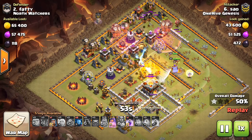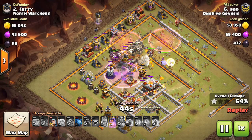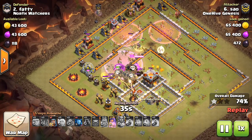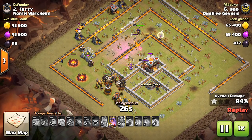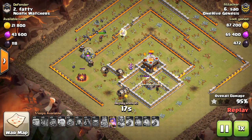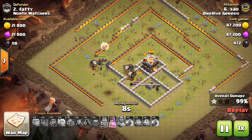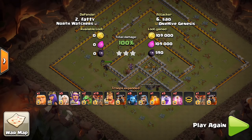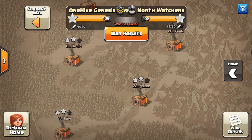Moving on to number two: re-evaluate where your giant bombs are and where your bomb towers are on your bases. As we start to get close to designing new bases at Town Hall 9, 10, and 11 - especially 10 and 11 - keep in mind that the Infernos are no longer going to keep troops without a heal as they hit bombs. You want to make sure you have very key giant bomb locations. You can force the attacker to run out of heal spells before they get through all your giant bombs on a hog attack. Keep those single giant bombs and bomb towers spread out.